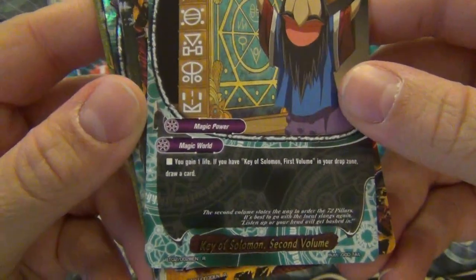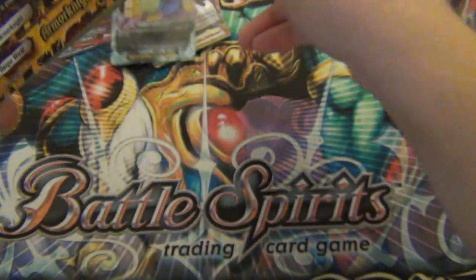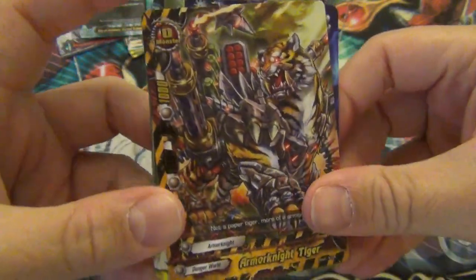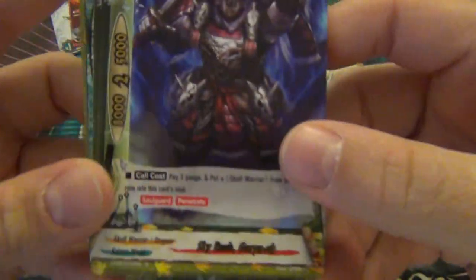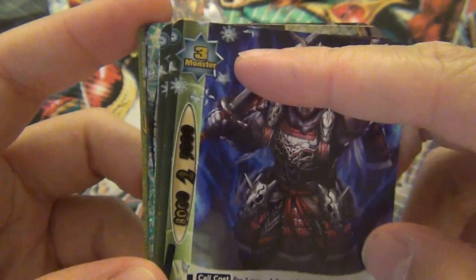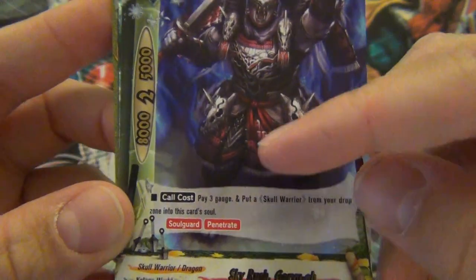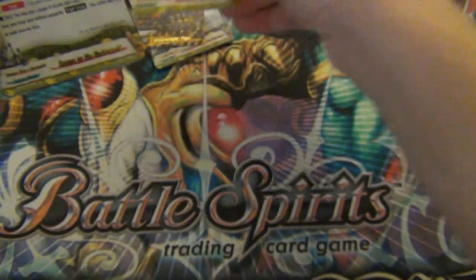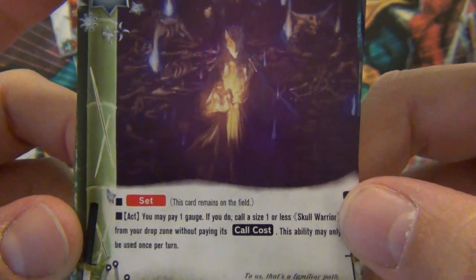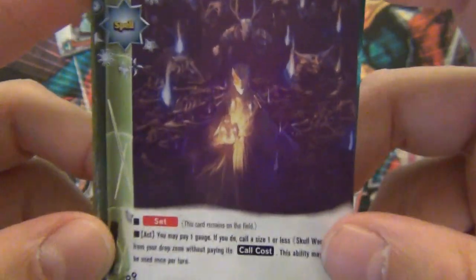Key of Solomon Second Volume: you gain one life, and if you have the First Volume in the drop zone, draw a card. Arbor Knight Tiger - size zero with two crit. That's nuts, I like this card a lot. Soul Guard and Penetrate - pay three gauge, put a Skull Warrior in the drop zone. Size 3, eight thousand attack, two crit, five defense. Return to the Underworld: you may pay one gauge; if you do, call a size one or less Skull Warrior from your drop zone without paying its call cost, once per turn. This is awesome.